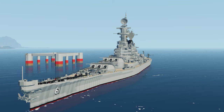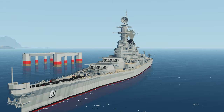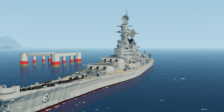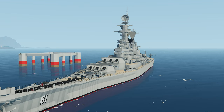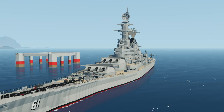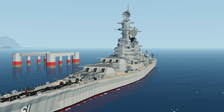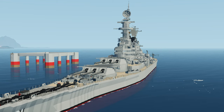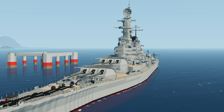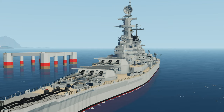Moving on to the last creation of the episode, we have the USS Iowa one-to-one scale battleship. As the name implies, this is meant to be a one-to-one replica, very large with a lot of interior. It has fully modeled engine boiler rooms, superstructure interior, crew mess halls, barracks, captain suites, and many interior hallways to explore. Realistic top speed around 33 knots, functional guns, functional seaplanes, a GPS gun tracking system, and working anchors.